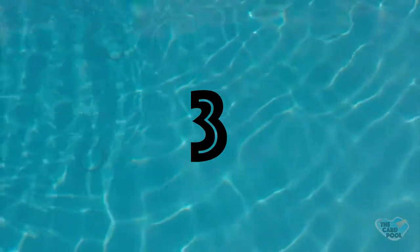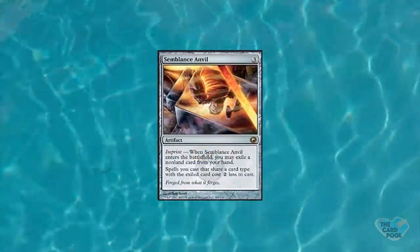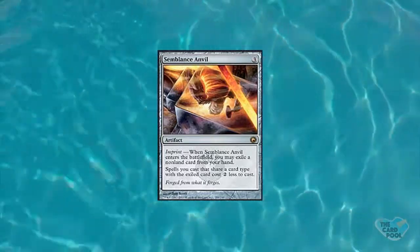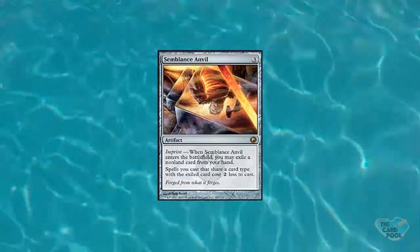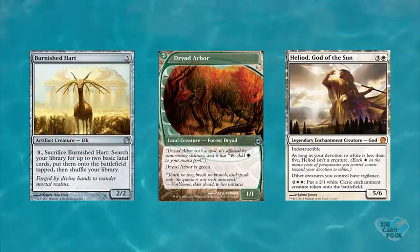My number three is a card called Semblance Anvil. It's an artifact that costs three mana and has the imprint mechanic. Spells you cast that share a type with the exiled card cost two generic mana less to cast. This can come out and let you move to the late game super fast. What really strikes me about it is that some cards have multiple card types — like Burnished Hart, which is both an artifact and a creature.